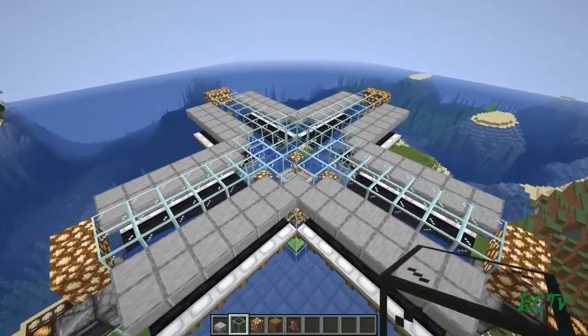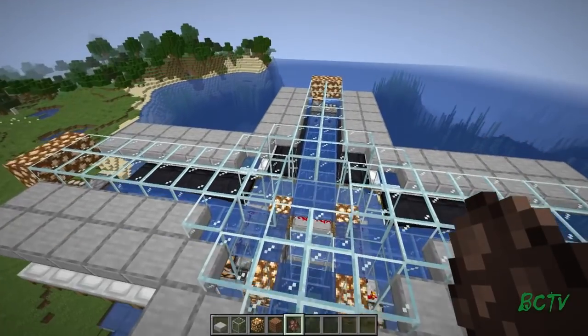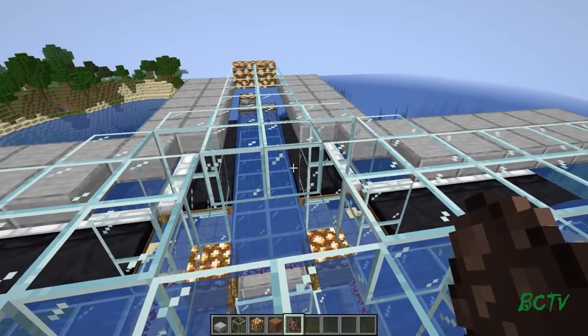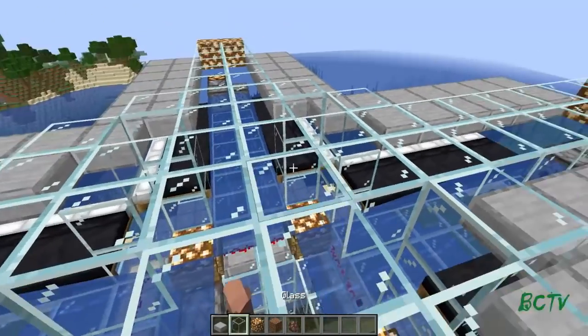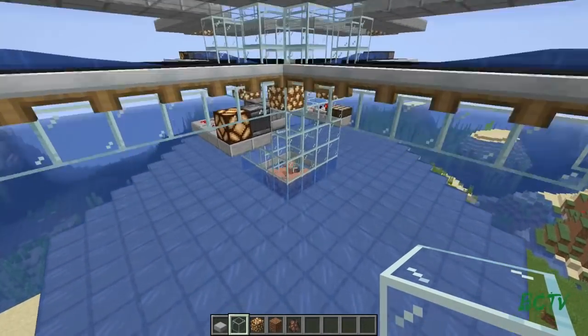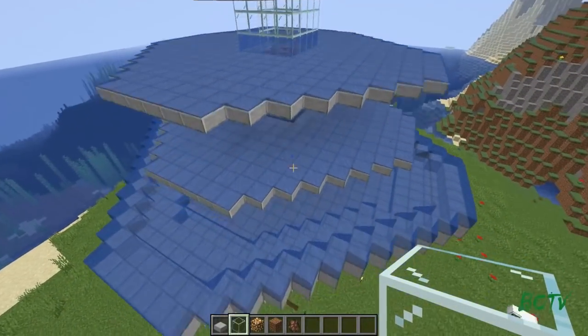Now that you've got everything built, it's time to get your villagers in there. If you put your villager spawner up above, you can start dropping 48 villagers in there. I'm in creative so I'm just going to drop them in. That is 48 of them right there. Now they're just going to hang out down there — you can hear them working on their little work benches.